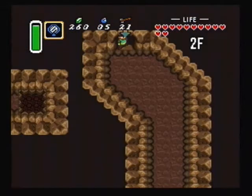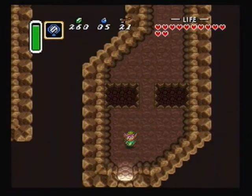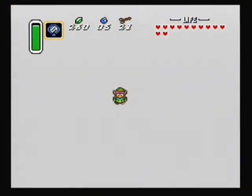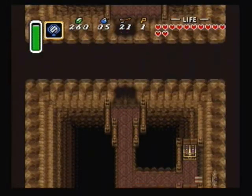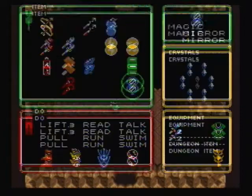We don't have much more left with Turtle Rock. You'll want to be at full health at this point in the dungeon, trust me, because there won't be much health before the boss of the dungeon and you'll want full health for the boss. Head straight up here — you'll want to get bombs ready whenever you can because you'll need those in the next room. Well, you won't need them, but they'll help out.